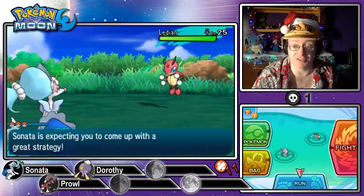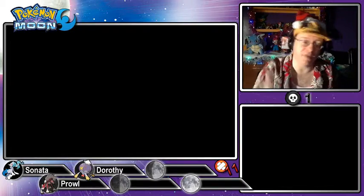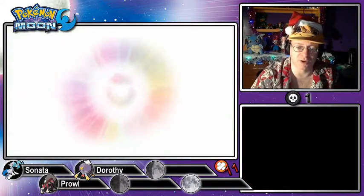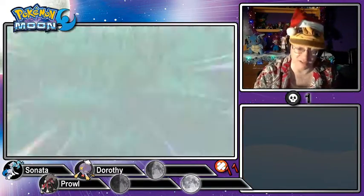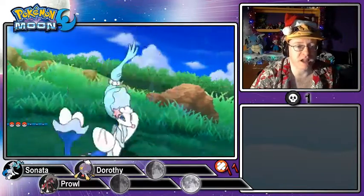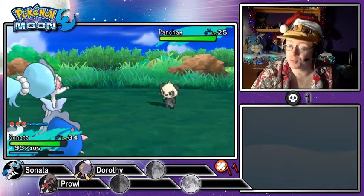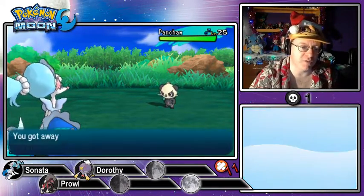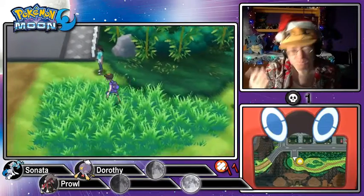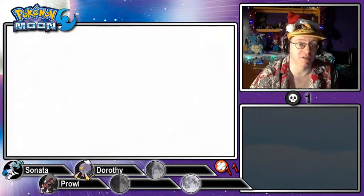I could look up on Bulbapedia to see exactly what the rarity of these Pokémon is, but I kind of like to be surprised. Here's our second Pancham right now. It's got Mold Breaker ability. Hopefully the fifth one I find will have the other ability, because Mold Breaker isn't what I'm really interested in — I much prefer its other ability, Iron Fist.